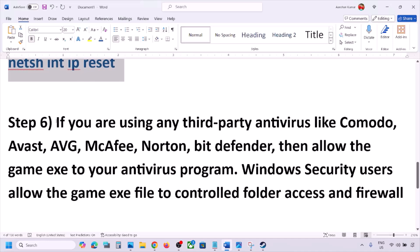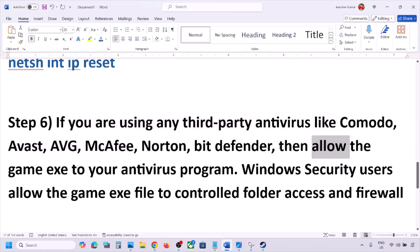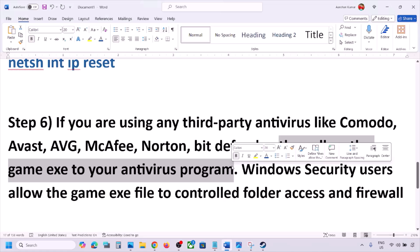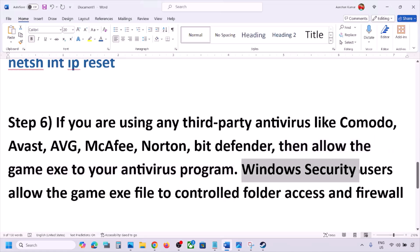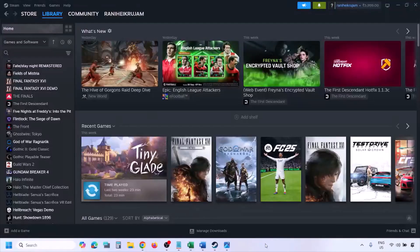The next step: if you are using any third-party antivirus like Avast, Norton, Bitdefender, McAfee, or whichever antivirus program you're using, allow the game EXE file in your antivirus program. You can allow the game EXE file or the complete game folder to the exception list of that antivirus program, then launch the game and check.